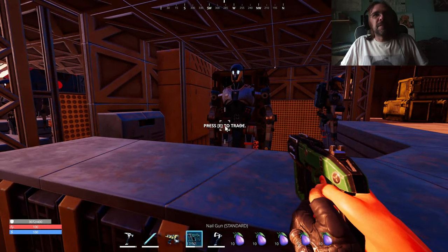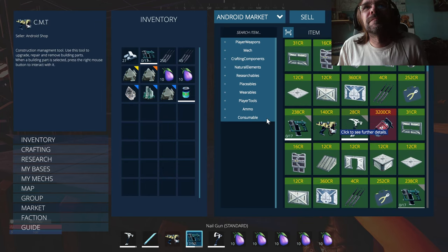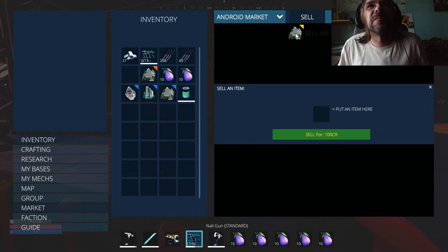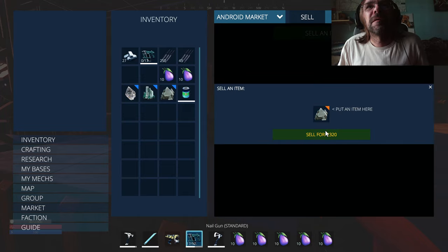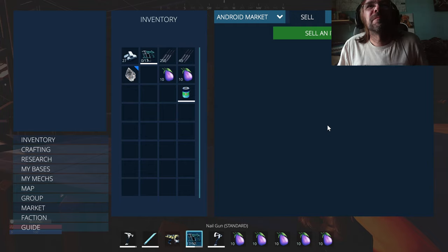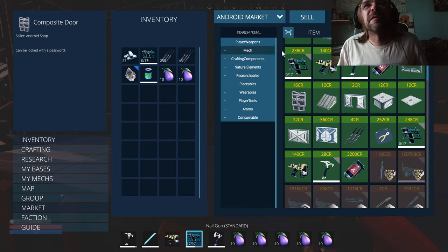Let's see — let's sell stuff. I wonder if you get more at different stations. That was a good one — 1,720. Now the diamond — what do we get for that? Diamonds must not be something that is meant to be sold. That's different. Some of these you need higher ranks to buy. Let's look at the other options.